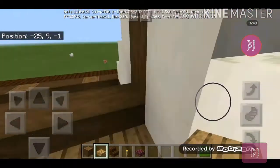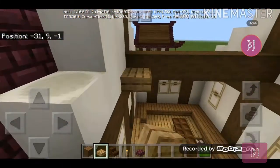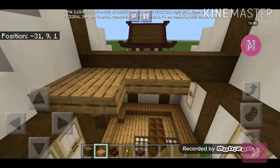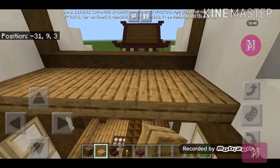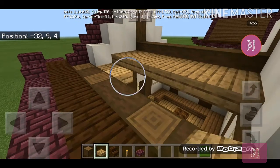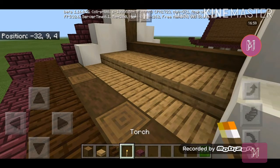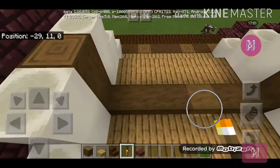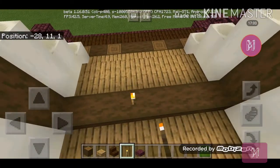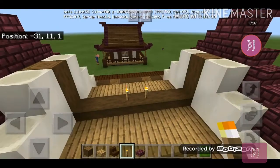Sorry for the bad quality content and the voice cracks — don't mind that. Do the same thing on the other side. Before you cover the whole roof up, make sure to place two torches over here so no mobs will spawn.